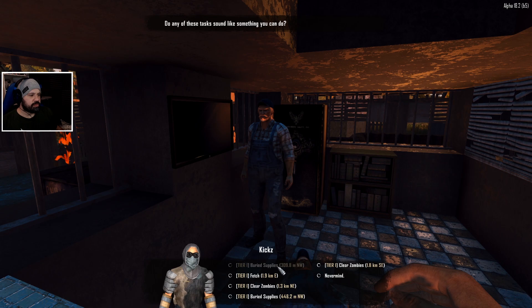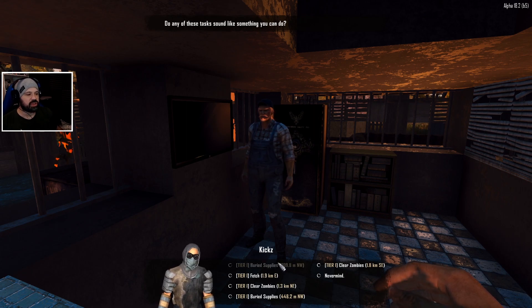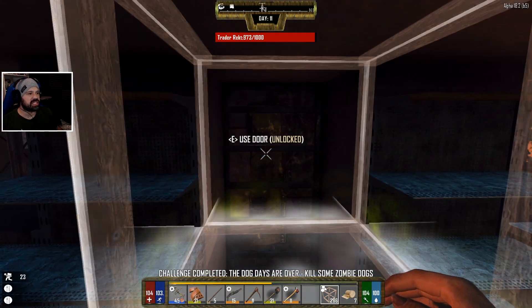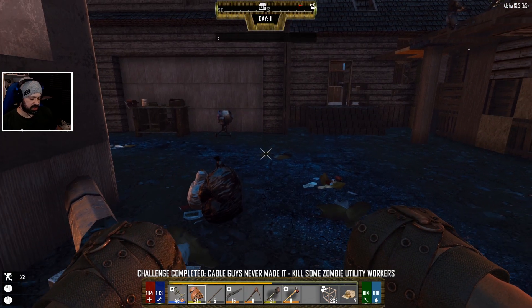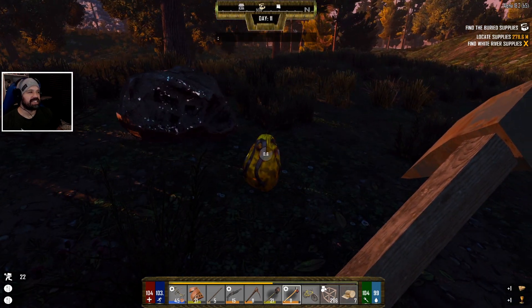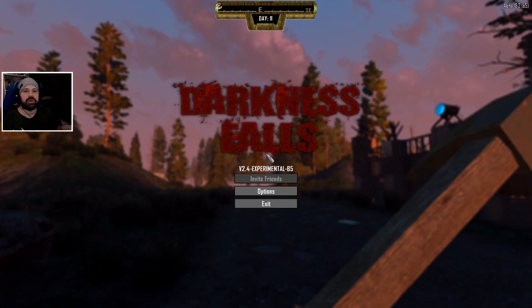Buried supplies - we don't want to do buried supplies. The closest clear zombie or fetch quest is 1.3 kilometers away. The buried supply quest we could theoretically do, 300 meters to the northwest. We're gonna do that next time because it's already getting dark and we got a lot of experience - and we did get another point. These guys keep killing zombies and they're dropping bags, very nice. Anyway, I'm gonna leave this here - thank you so much for watching, I hope you guys enjoyed it. If you did, remember to click that like button, hit that subscribe button if you're new, and see you guys next time. Feel Spaß and happy gaming, bye bye!